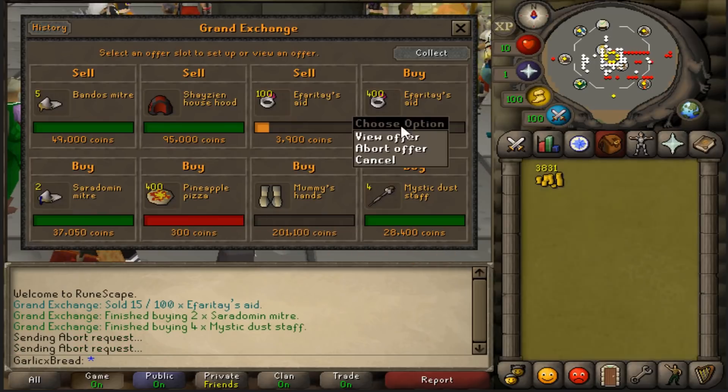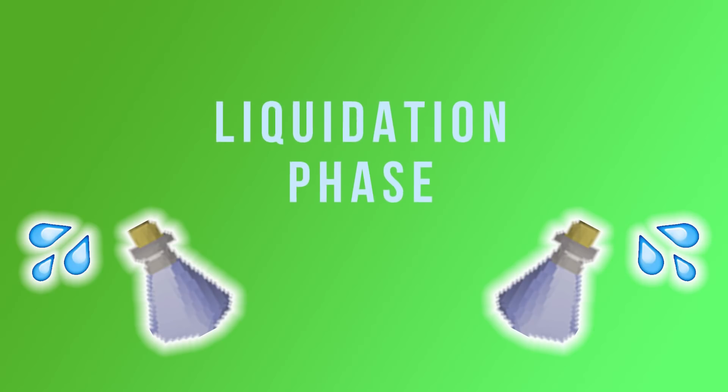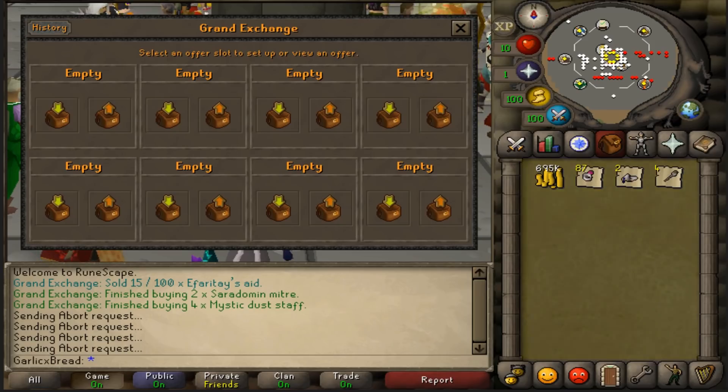Let's collect everything up and see how we're going. We've got almost 700k cash now, some Ipheratase Aids, the Saradomin Mitres and some Dust Staves. Since it's day three, I think it's a good time to wrap things up and begin the liquidation phase. I'll leave the items for around 12 to 14 hours rather than dumping them.